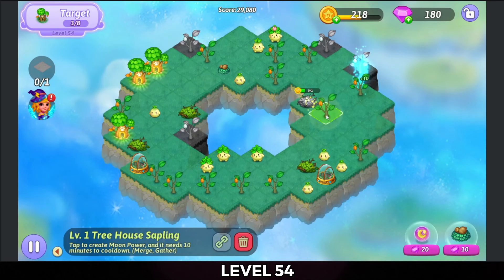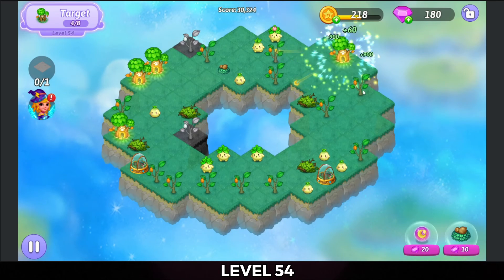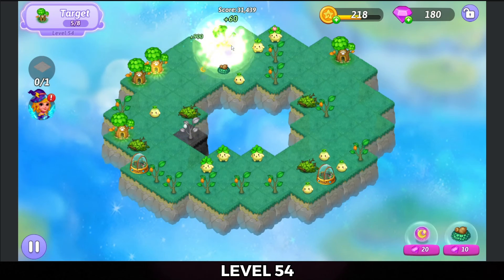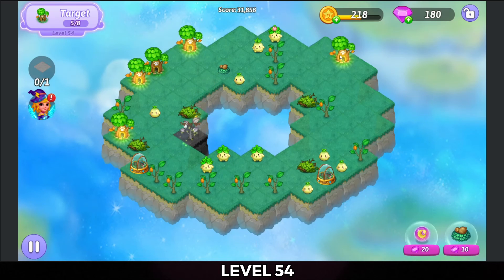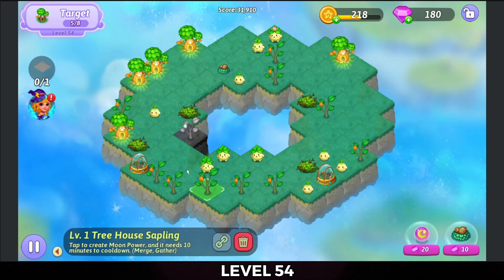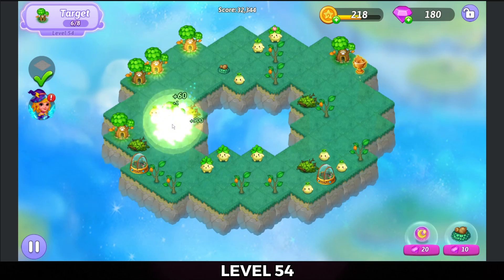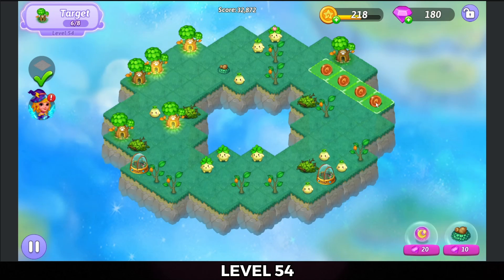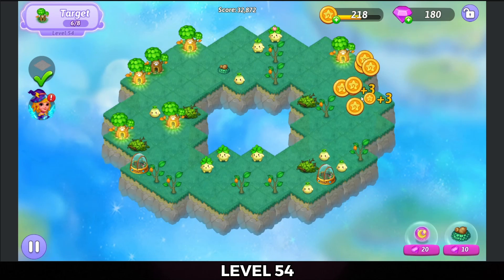Tap on saplings to heal the land that can be healed. I'm going to three merge those saplings at the top right and three merge some saplings at the top left — that puts me at five of the puppy trees so far. There's still a piece of dead land so I'm going to do a three merge there with the saplings. That brings down the trophy — tap that out and get my coins from merging them up.